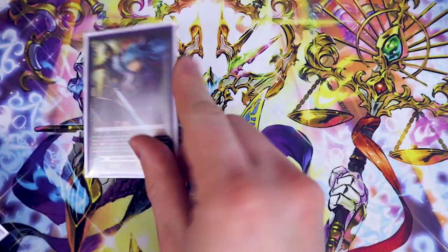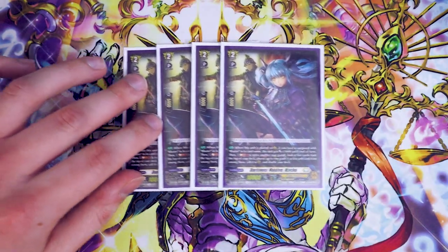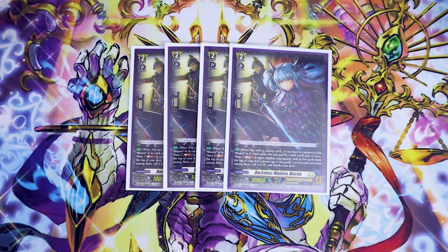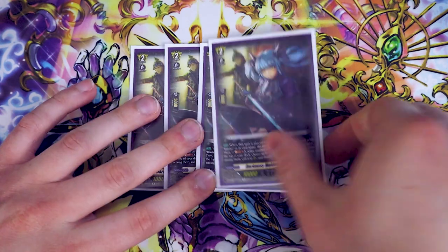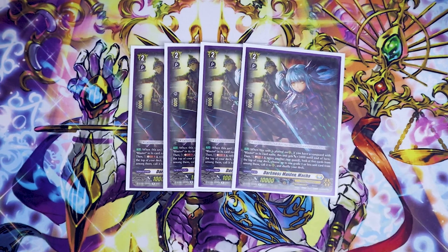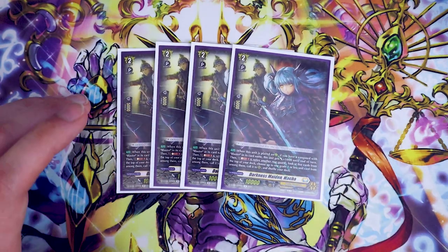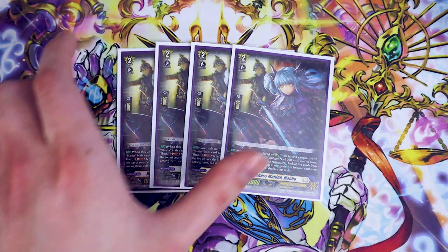Lastly for grade twos, Darkness Maiden Maka. Maka's skill is: when it's placed on the rearguard circle, if you have a Vanguard Blaster, you get 5k — so even if you just play it, boom, 15k beater. Additionally, you can Soul Blast one, retire another rearguard, look at five cards from the top of your deck, choose a grade one or less, call it to rear, and shuffle your deck. It's mostly there to retire rested units like Karan, so you don't have a rested unit on the board that can't boost. But it's also just deck thinning so you can pull non-triggers out of your deck. Maka's a really great card — run it at four. It's its own 15k beater like Blaster Dark, so it's very helpful for the deck.